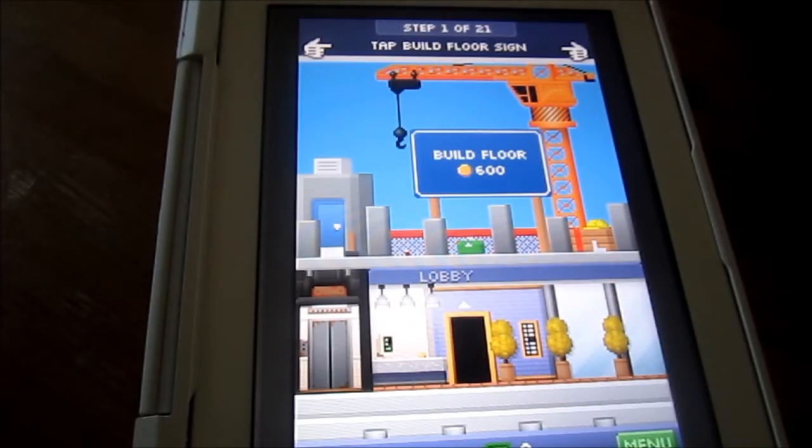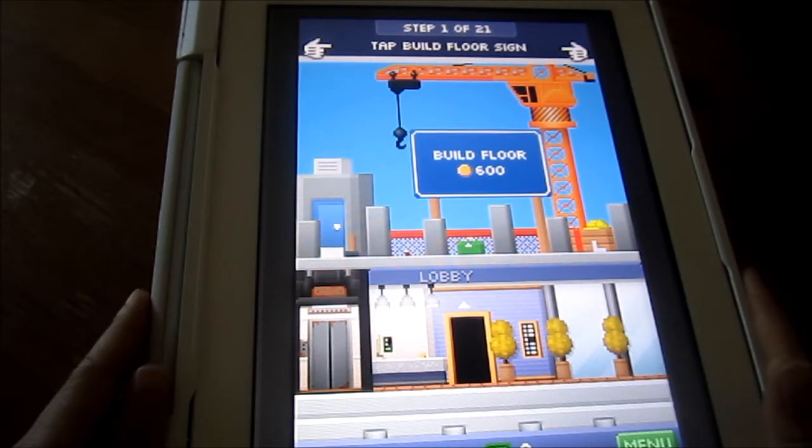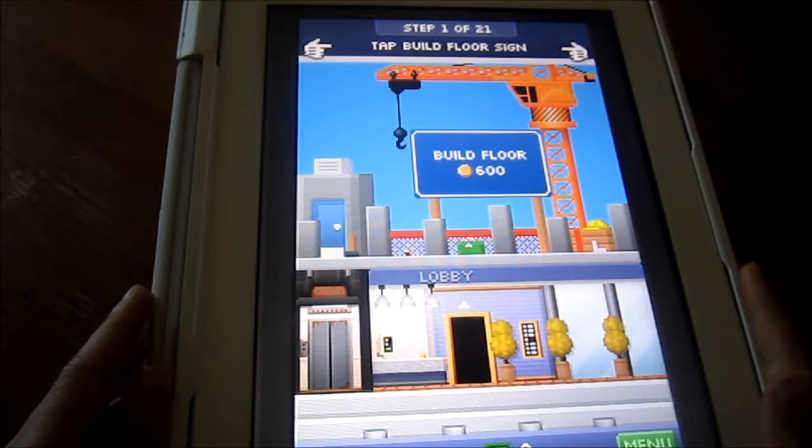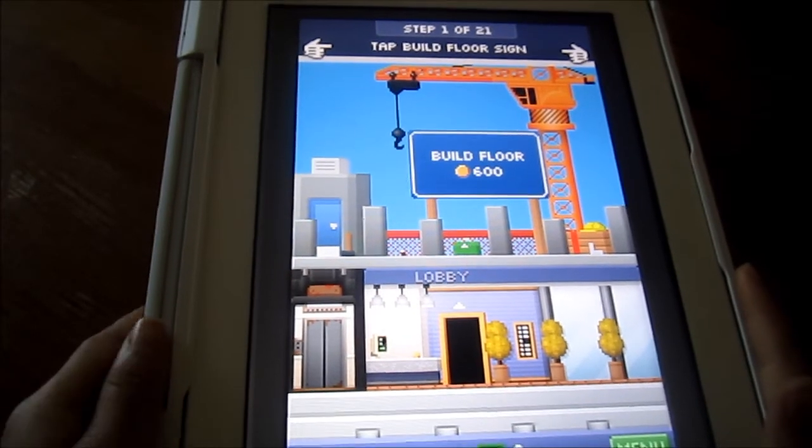Hi guys, so this is a Tiny Tower playthrough from the very beginning. Just downloaded this game onto the iPad, and there was no save data before, so the first thing you gotta do is build a floor, and that's step one.